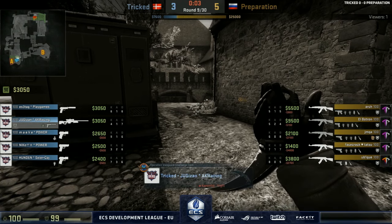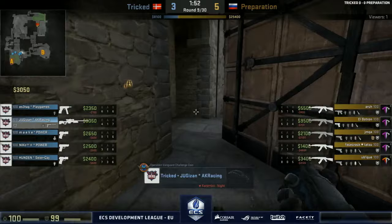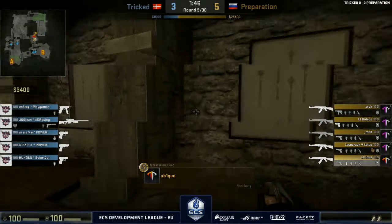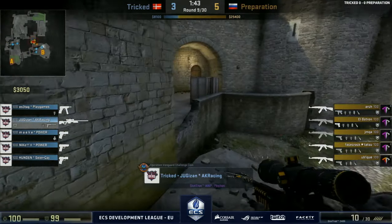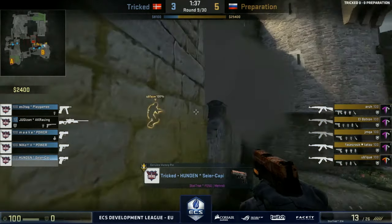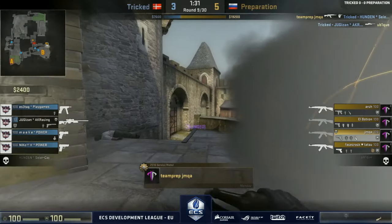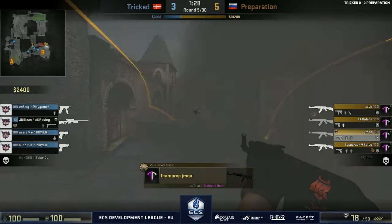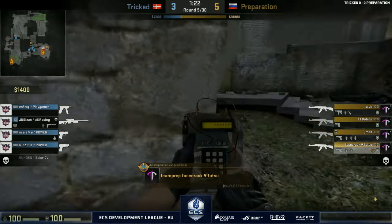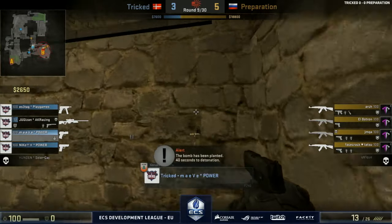The money's been ruined on Tricked once again — this looks pretty bad. Not the kind of CT start you need on a map like Cobblestone. Too many targets — his crosshair was close to the guy he was facing; it would have been better to just go straight away. Either way he's still alive. Preparation looking to move fast into the B bombsite — only three players for the CTs because one is still towards A. Not convinced it's going to be B just yet.